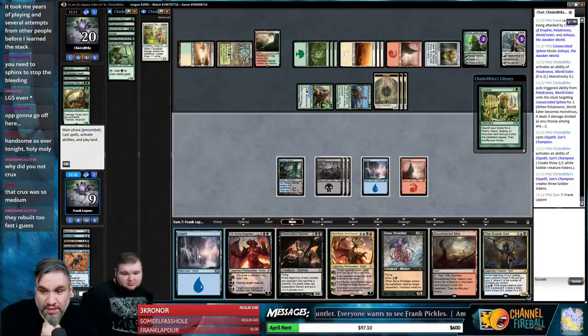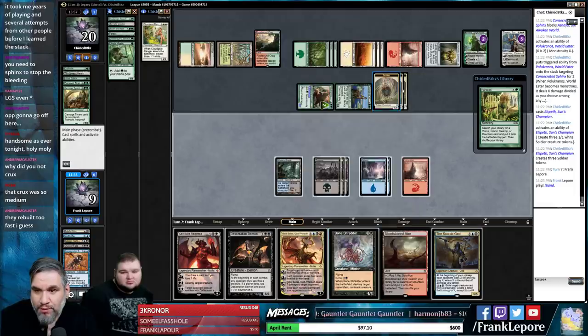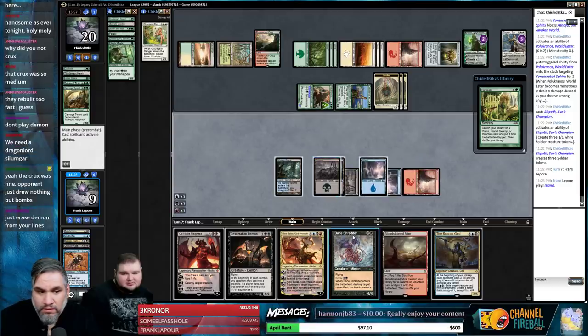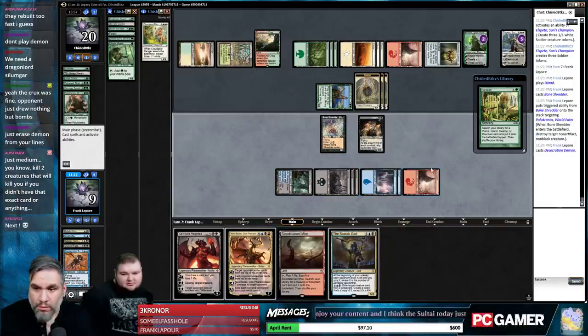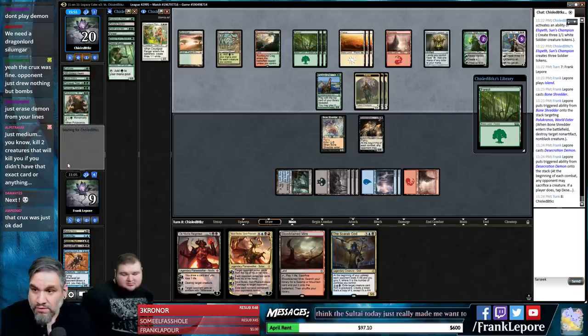They rebuilt really fast. Crux on Primeval Titan and Carnage Tyrant was medium — you guys are hard to please. If we hadn't done that we'd have taken like eleven damage! Imagine how good Hour of Devastation would be here — really good. We have one card we can play: Demon and Bone Shredder. Bone Shredder kills the 7/7. Hour still saves us if we Bone Shredder the 7/7. The Crux was insane.